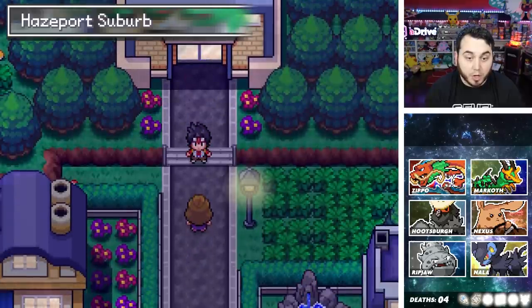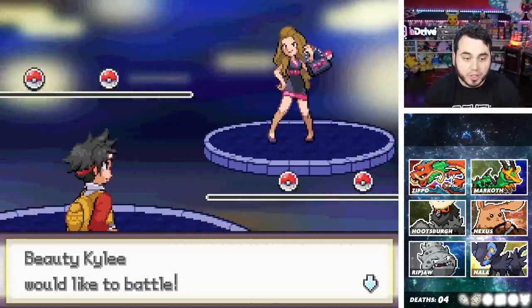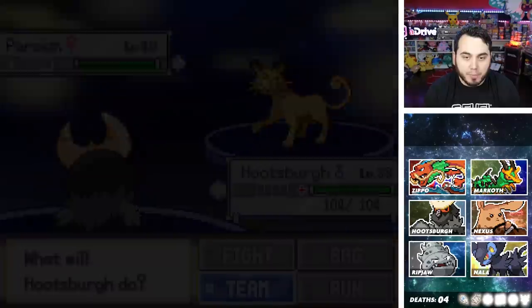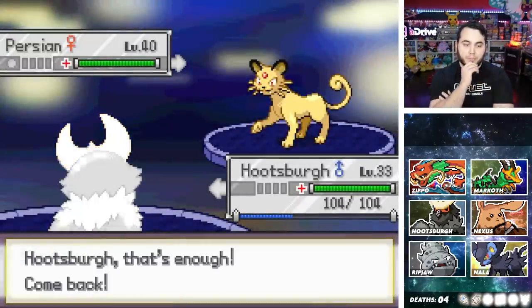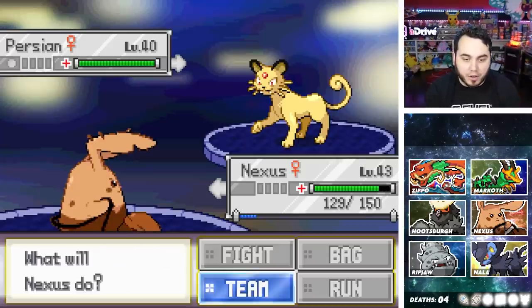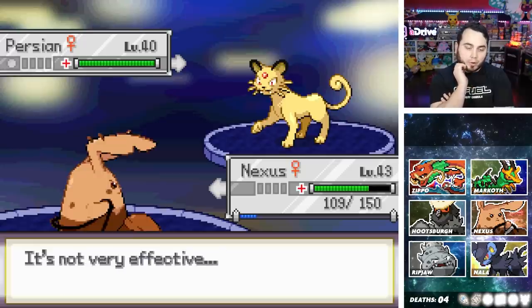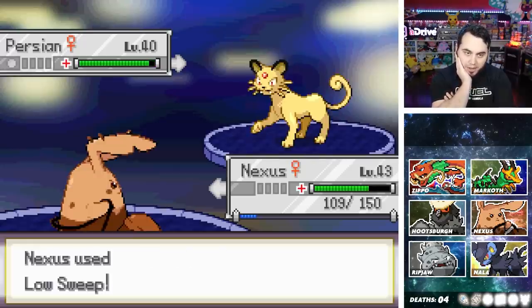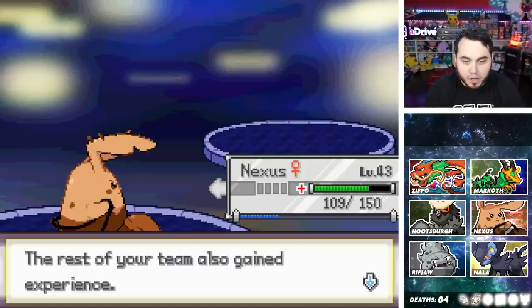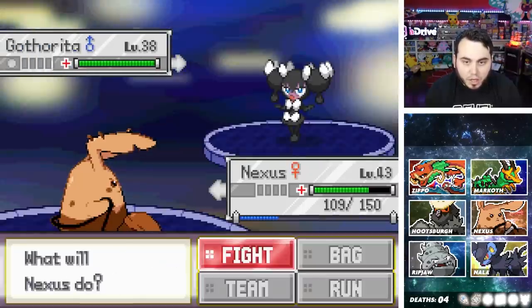And here we are in Haste Port suburb — right away there's a trainer. Beauty Kylie's got a level 40 Persian — that might be the sign that your boy needs to turn around and train his team up before doing anything else. This is a level 40 Persian and I've got Pokemon that are not ready to deal with that. I mean Nexus will be fine — I'll one-shot it, no problem. I've got a couple Pokemon over 40, but I also have a lot that are not there. Ripjaw is learning Spite — no, that's not going to do it.